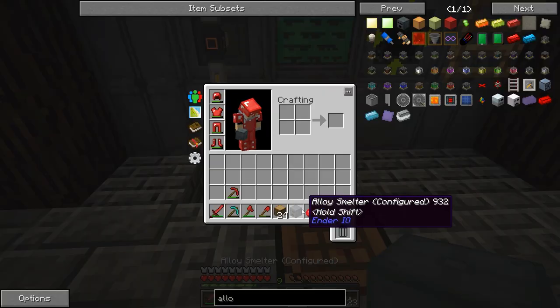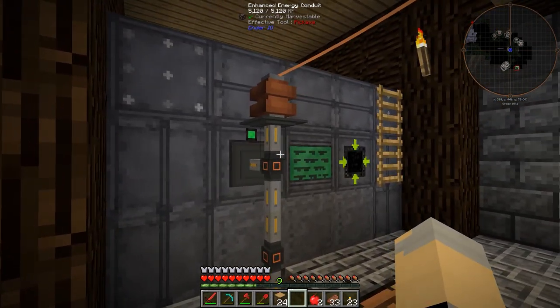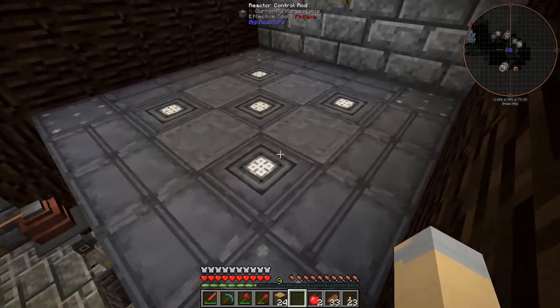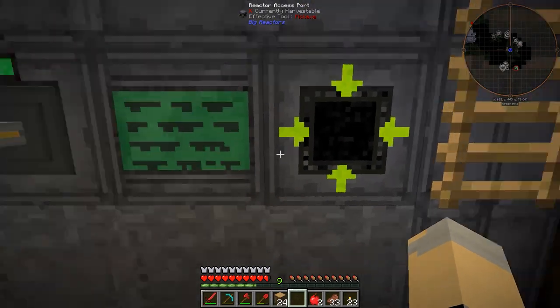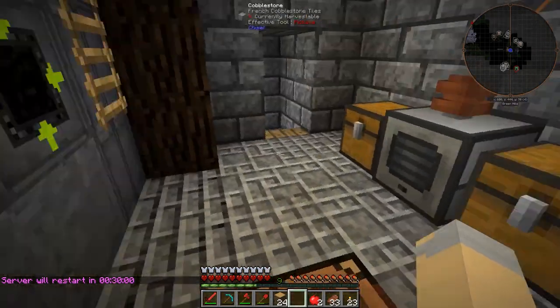Also made an alloy smelter — I don't remember if I did that last episode or not. I expanded this a little bit, so now we have energy conduits coming out of our big reactor. Our big reactor is also expanded to hold five control rods now instead of just one, although I'm actually only using one at the moment. And then it goes down into a basic capacitor bank right here.